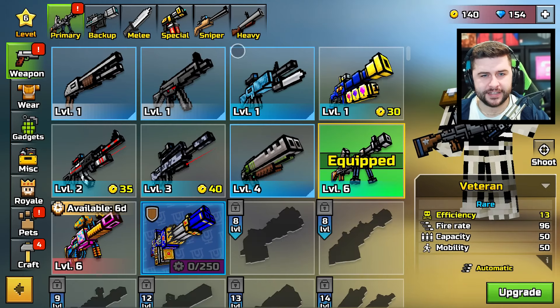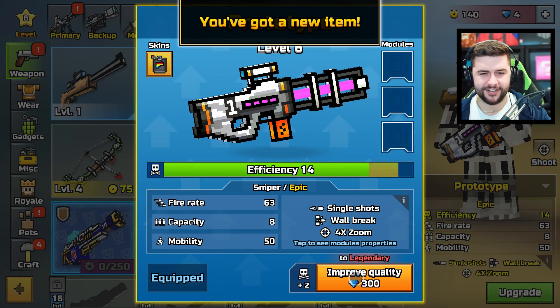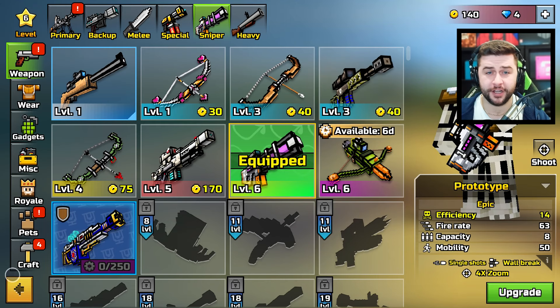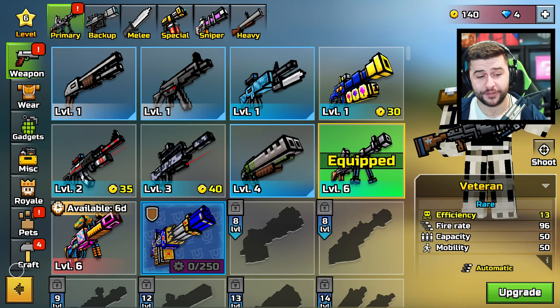We are only now a couple of days away from Pixel Gun 3D PC Edition officially releasing. The first thing on my list is I'm going to purchase my beloved prototype. I've been wasting my coins and gems on this account, not realizing that I do need to somewhat buy some of the best weapons. So we got the prototype. I also managed to get the veteran from inside of the lottery.